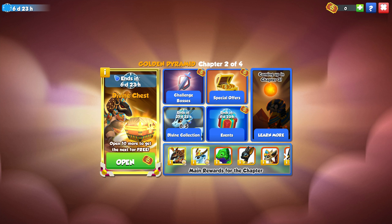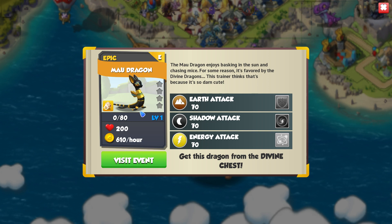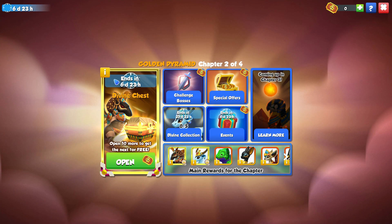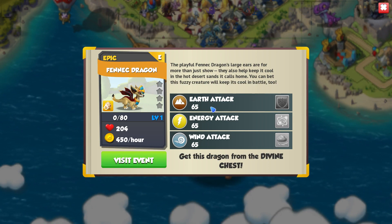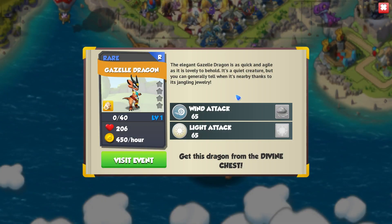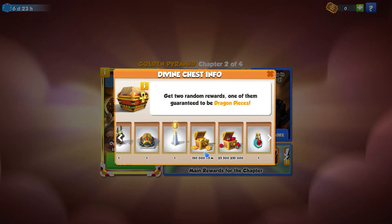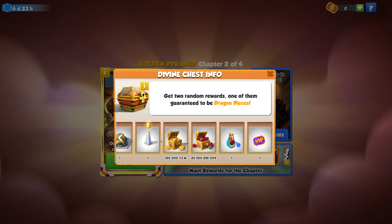But aside from just the Seth Dragon, you can also get the Mao Dragon out of this chest, which I know a ton of people loved. You can also get the Fennec Dragon, which is one that I really liked. And the other dragon you can get is the Gazelle Dragon, which is probably my favourite out of this whole chest. Along with that, you can get decoration pieces, gold, food, Dragon Fury, and VIP tickets as well.